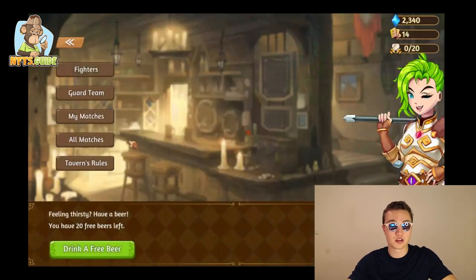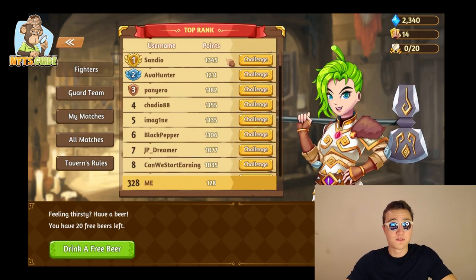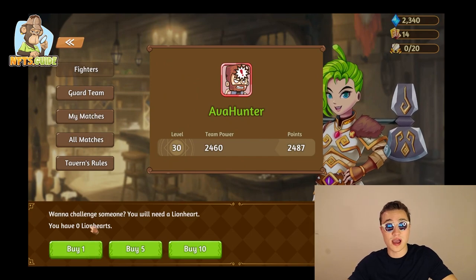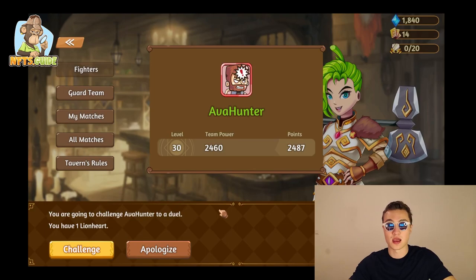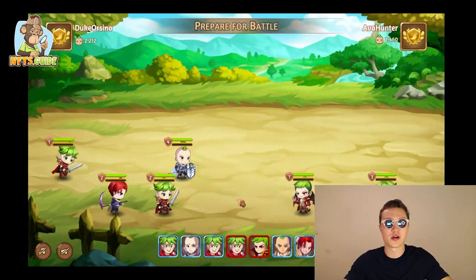You're able to use Black and all of these characters in the Tavern Fight, for example, where you can check out different fighters and challenge one of them. To challenge, you need to have Lion Hearts — press the buy button, press yes, and then you can simply press challenge.